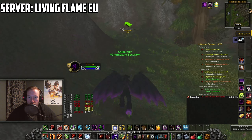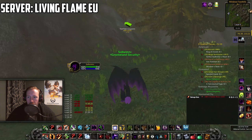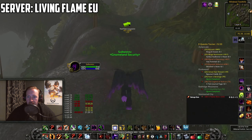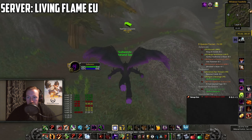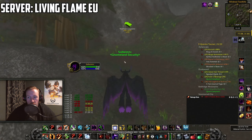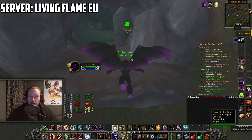When you are in Hillsbrad Foothills, follow the line and go towards Ravenholdt. Go to Ravenholdt in Hillsbrad Foothills, which has a path up towards Ravenholdt that should be pretty decently marked on the map. It's northeast — basically a little bit northwest of Durnholde — and you will have a cave.